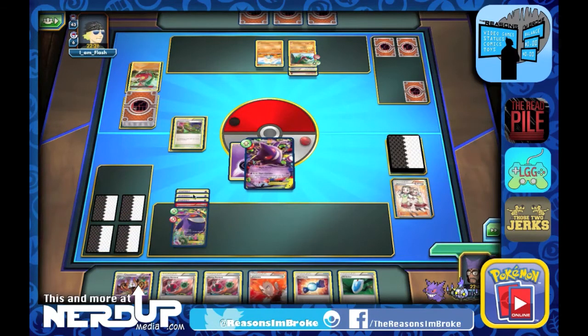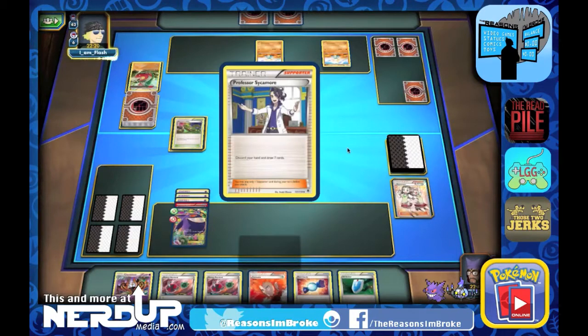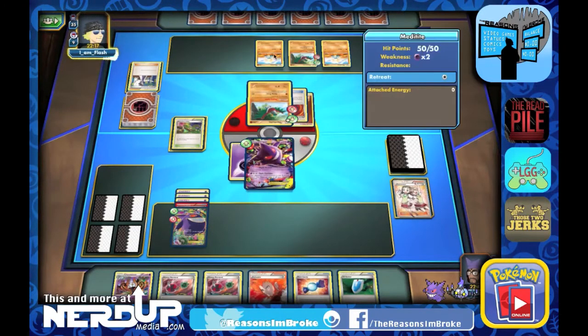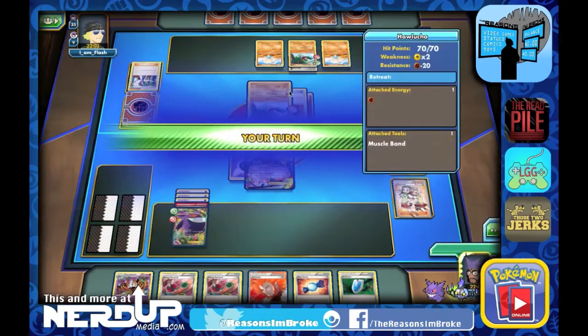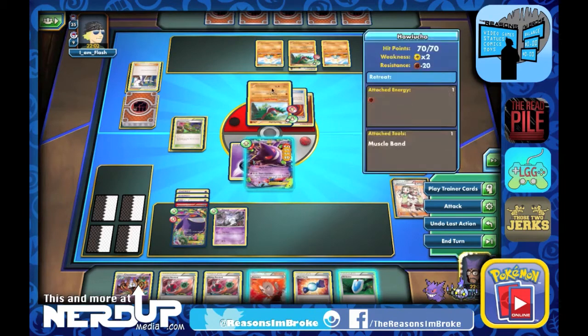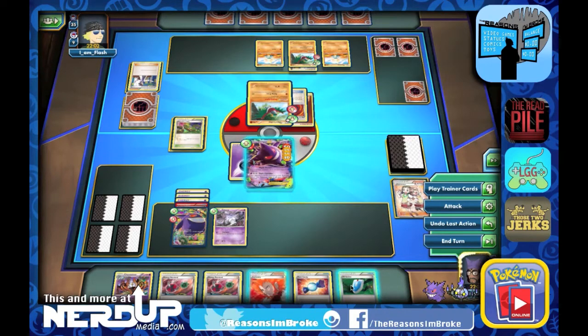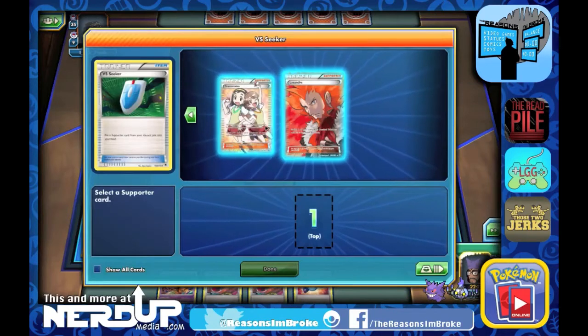We get a prize, they're down to three and we're down to four. We get a Chandelure from prizes, and there's their Hawlucha right back out there. They Sycamore and probably try to evolve into Medicham again — they have another Hawlucha down there. Hopefully no more Head Ringers, because those are really slowing us down even with the Dimension Valley. There it is: 80 damage onto Gengar EX. Let's put down the Litwick. Let's try to get a Lysander out on Meditite.